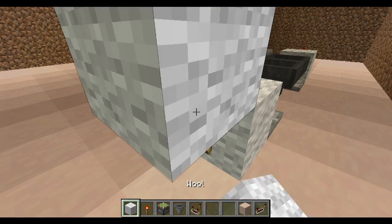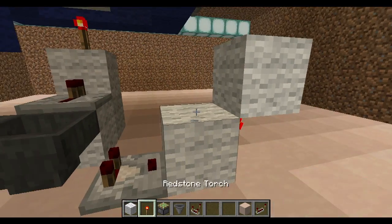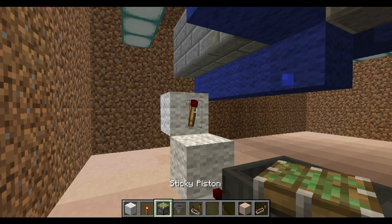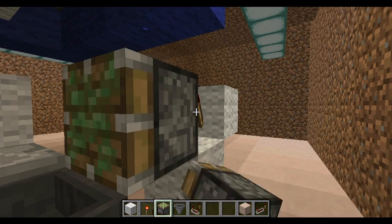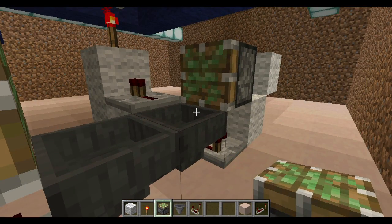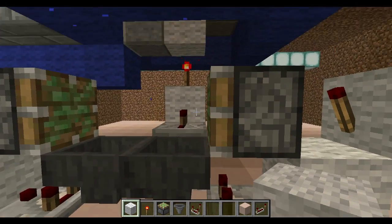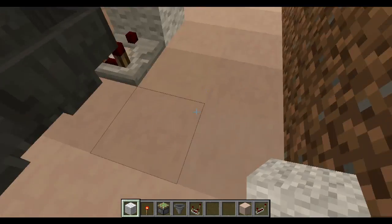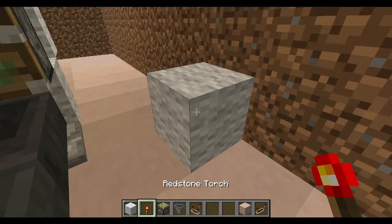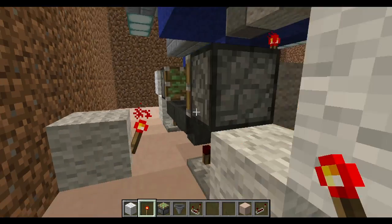Add a solid block on top of the torches and a torch on the inside. Now pointing your cursor at the torches, place two sticky pistons, and a redstone block will go in there — we'll save that for later. Coming off the back one, directly in line with our torch tower, place a single solid block with a redstone torch on its face. You should have something that looks a little bit like this.